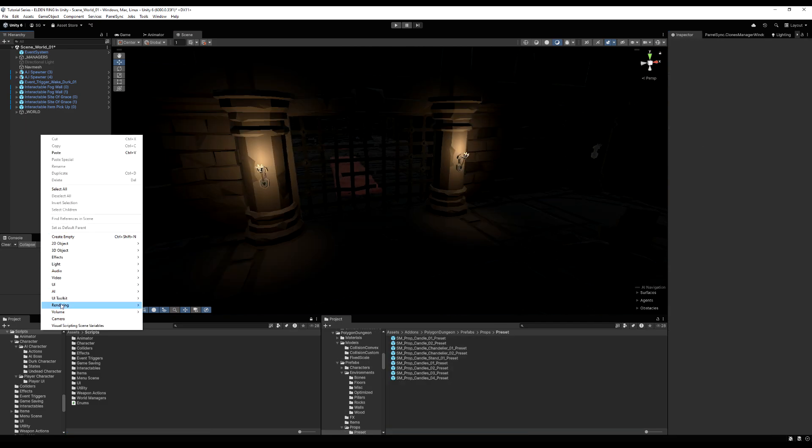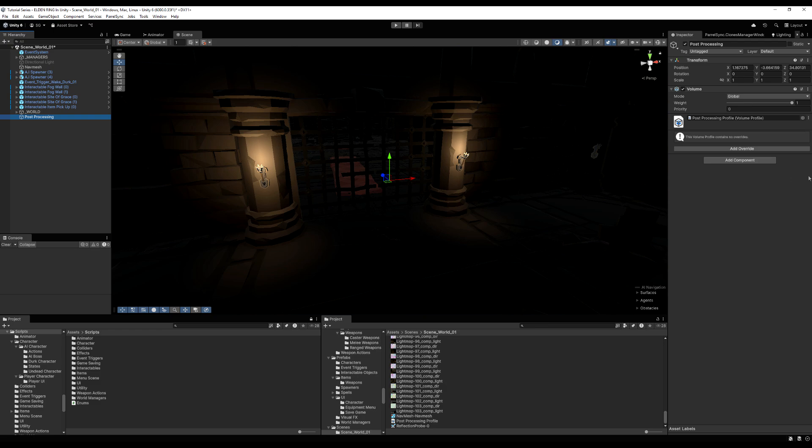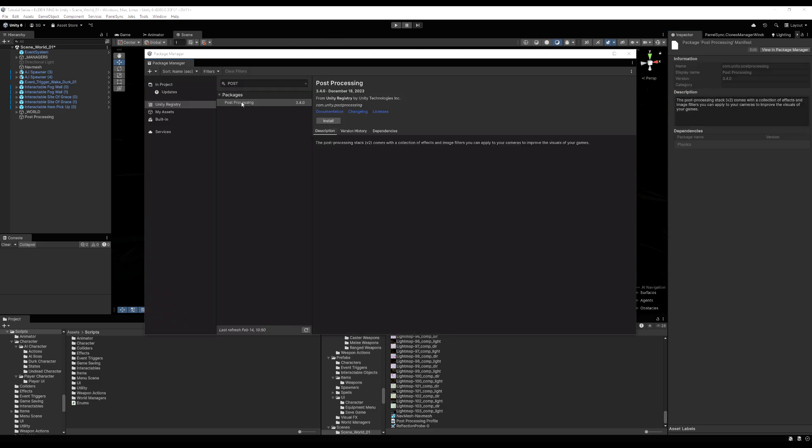Before rebaking, I'll add a Global Volume for post-processing so we can play around with how things look. Create a Volume, add a new post-processing profile, and from here you can add post-processing effects. Consider bloom, but don't crank it up — a lot of games overdo bloom and it looks ridiculous. You can also install post-processing from the Unity registry if needed.